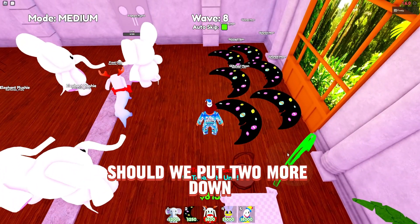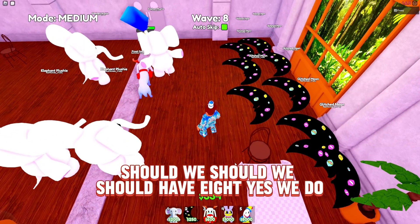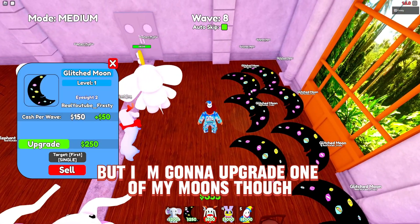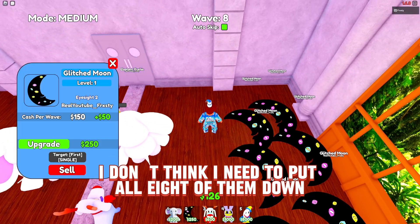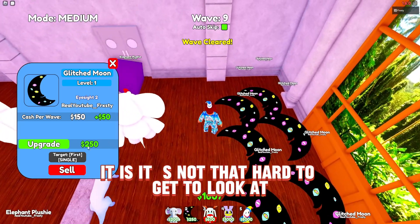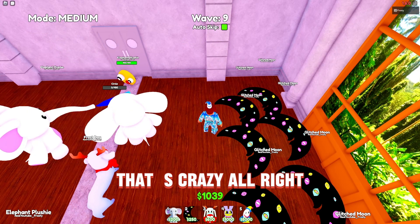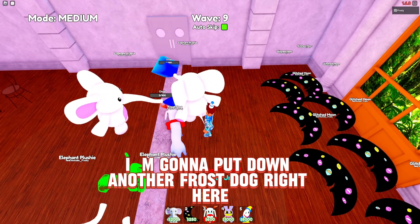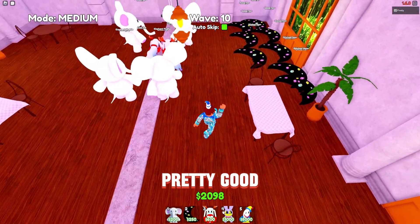We should have eight moons down. I'm going to upgrade one of the moons to get more cash flow going. I don't think I need all eight but we'll go to wave 40 — wave 40 really isn't that hard. Look how much cash we get per wave! Putting down another frost dog because that range is so crazy.